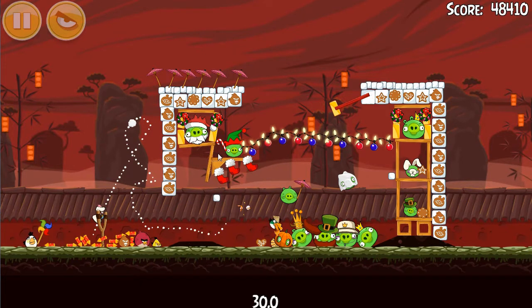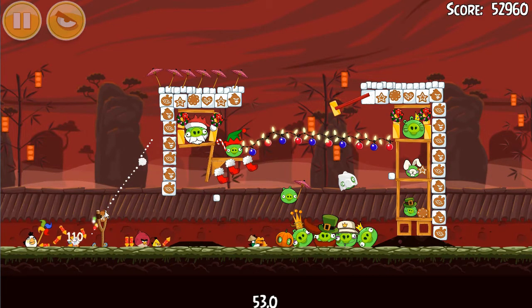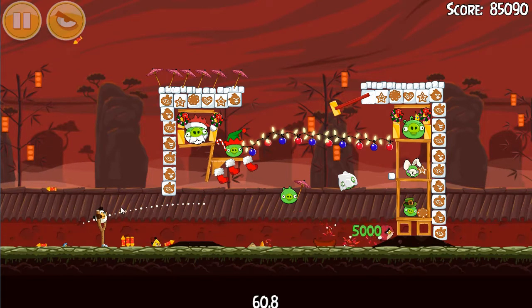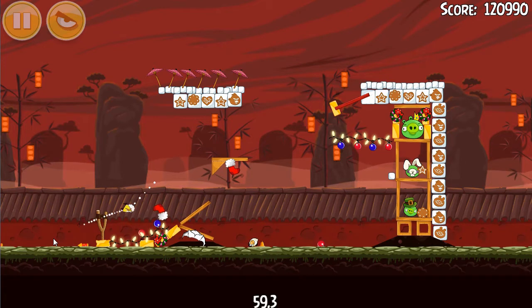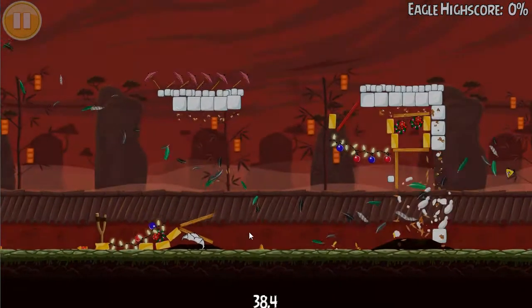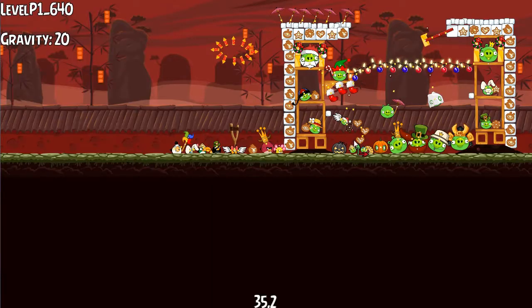Hal's trying to spin. Now we're going to be launching an angry cookie. Let's hope I can finish the level in this last shot. Oh, we got the mighty eagle though. Okay, so that was cool.